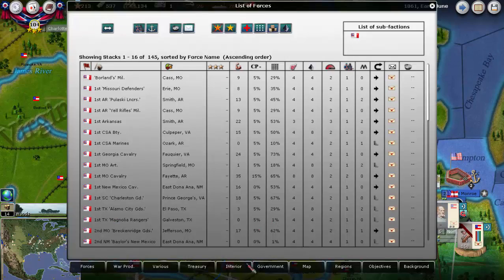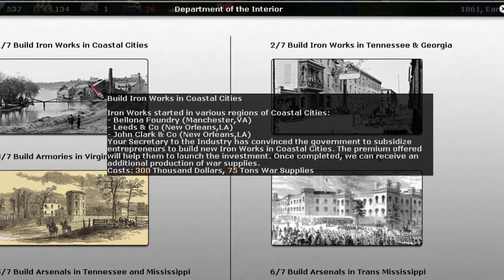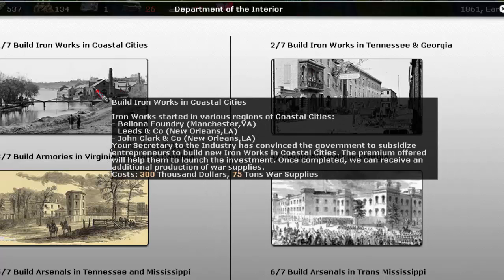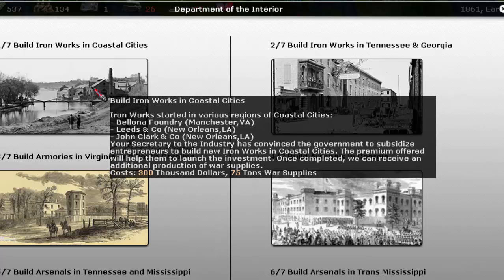The big decision I've made is to build ironworks in coastal cities. This is actually the first time I'm doing this — two of them will be built in New Orleans and one in Manchester, Virginia. What's weird is I can't figure out where Manchester, Virginia is, so it makes me a bit nervous, but I'm committed to holding New Orleans at virtually all costs.